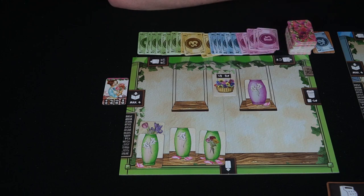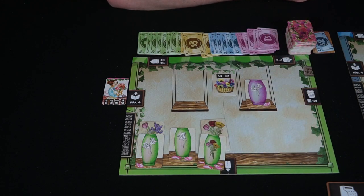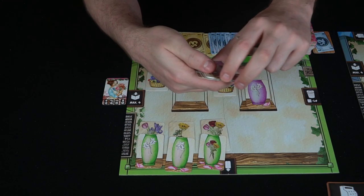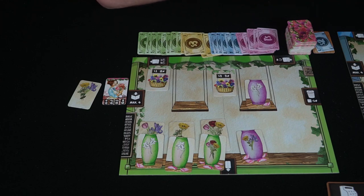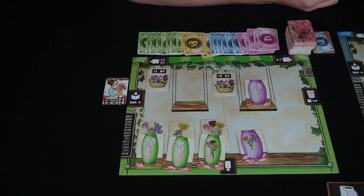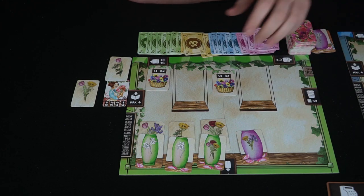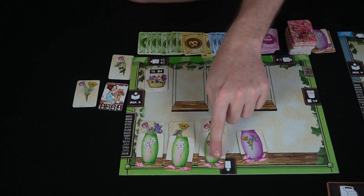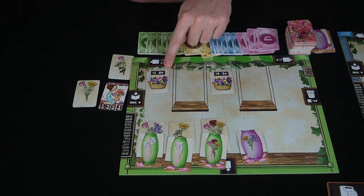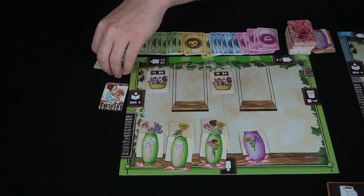After all three rounds are completed, you score points. To illustrate - with a sample board setup, you'd score points based on completed vase-and-flower combinations. For example, a filled board might score four, five, six, seven, eight, nine, ten, eleven, twelve points from completed combinations. Incomplete vases without matching flowers score nothing, and unmatched flowers without vases also score nothing.